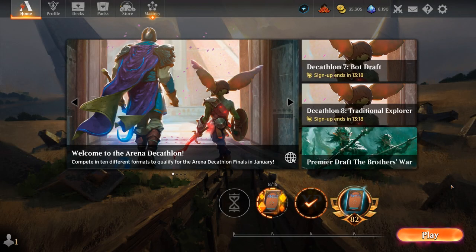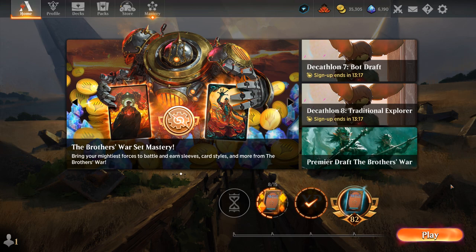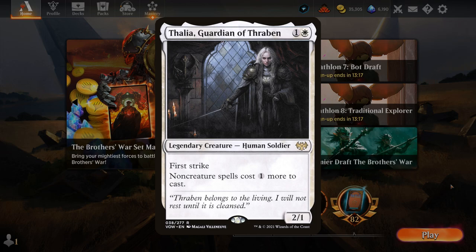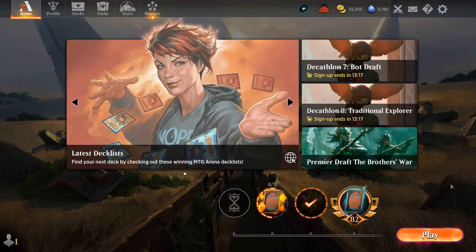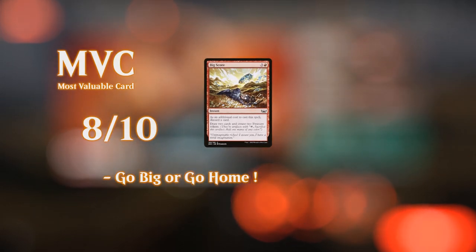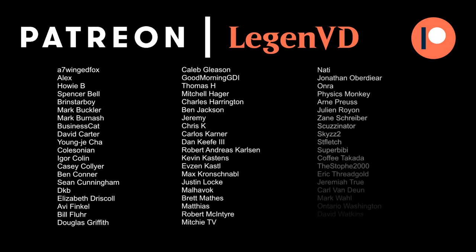Against aggro decks our deck is probably going to struggle — a deck like mono-red is going to be pretty hard to beat since they'll have enough damage before we enact our powerful late game. A deck like mono-blue with enough counter spells is also tricky to resolve a Dollhouse, even though eventually Hullbreaker is an uncounterable threat so trying to hardcast it is probably our best chance. Blue-eyed Soldiers could also be tricky with an early Thalia, even though Twinshot Sniper is a way to kill it without getting taxed. If you expect a lot of midrange decks this could be a fun choice. Thanks for watching, hope you enjoyed, and as always have a nice day. Thank you to all my patrons — you can become a patron yourself today and decide the topic of future videos over at patreon.com/legendvd.